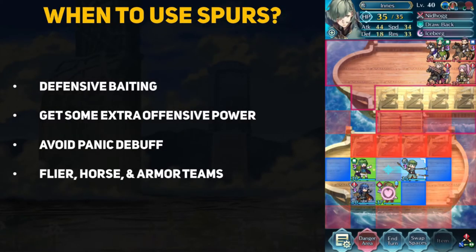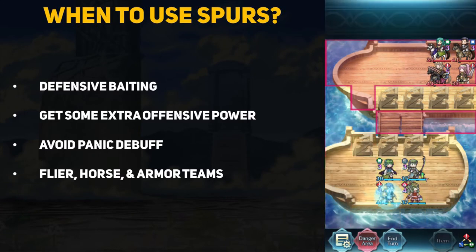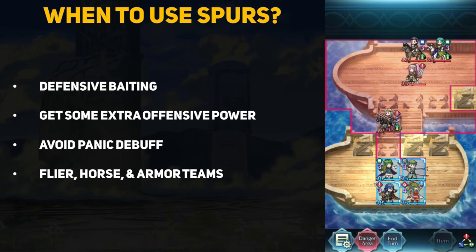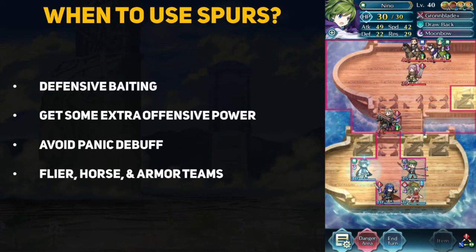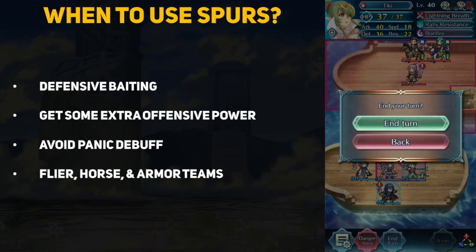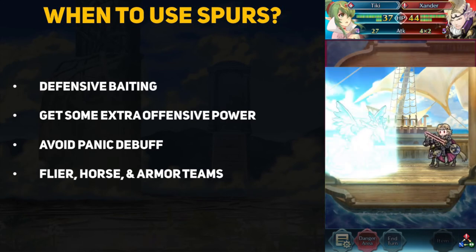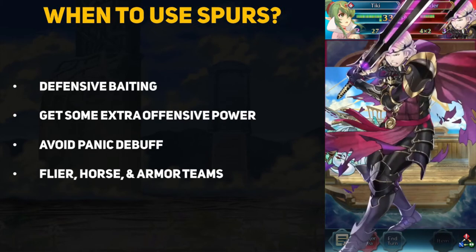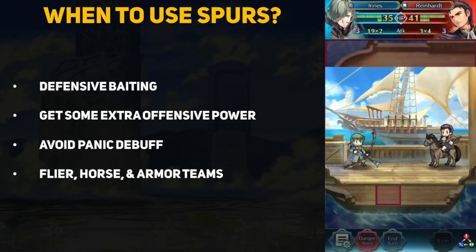When should you use spurs? They have many benefits, but positioning is key to making them work. When baiting enemies into attacking, you can easily set up allies in the right position so the unit baiting receives extra stats. When making an attack, if you are short by a small amount, moving an ally with a spur into position first can give you the boost needed to defeat that enemy. The panic status effect turns visible buffs into debuffs and is a strong counter to teams that rely on bonus stats. However, panic doesn't work on spurs because spurs only grant buffs during combat.